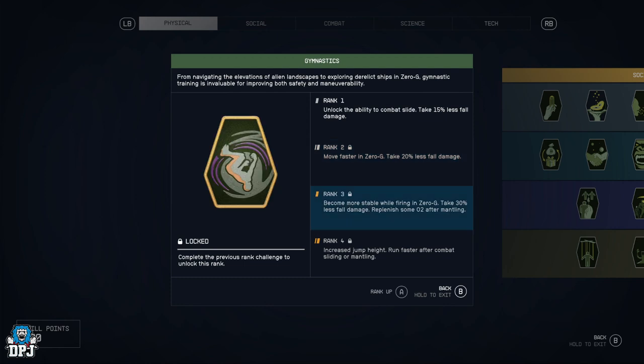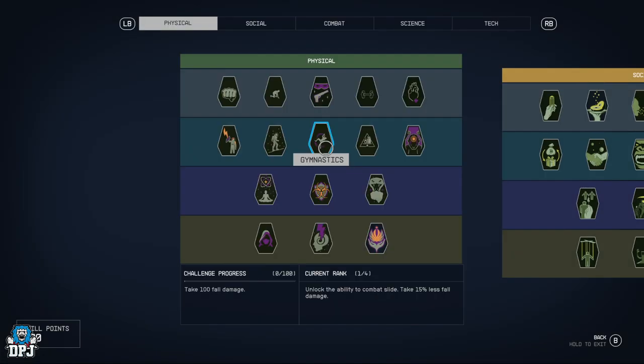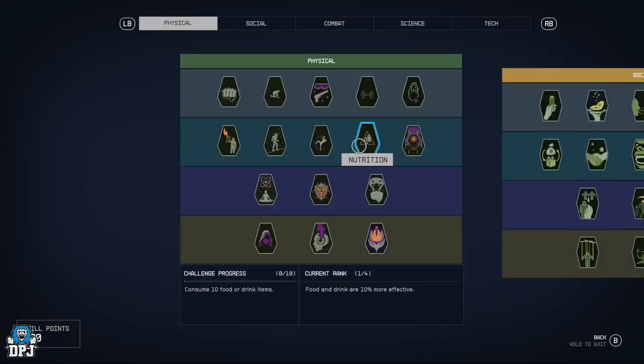We have Gymnastics — unlocks the ability to combat slide and take 15% less fall damage, move faster in zero-g, become more stable while firing in zero-g. Replenish some O2 after mantling, then you get increased jump height and run faster after sliding or mantling. This is your perk if you want to run and get stuck in.